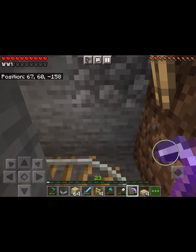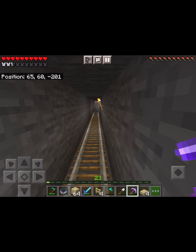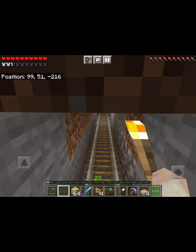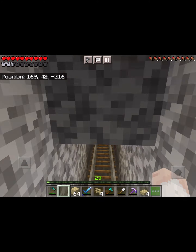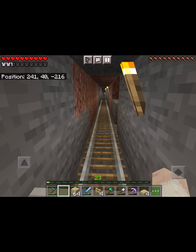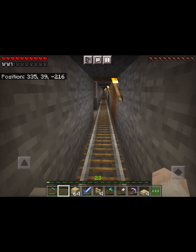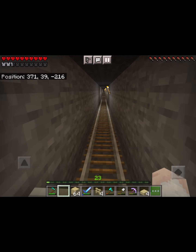I managed to get quite a lot of resources from digging this out — mostly coal, with a bit of iron as well. I want to make this a bit bigger and take out a block either side of the track, but I don't want to do that just yet. This village is quite far away, and I don't really know why I did a track to it since I've already looted most of what they had — but it's good for getting somewhere further away quickly, investigating around the village, and getting back home through the tunnel without being attacked by mobs.